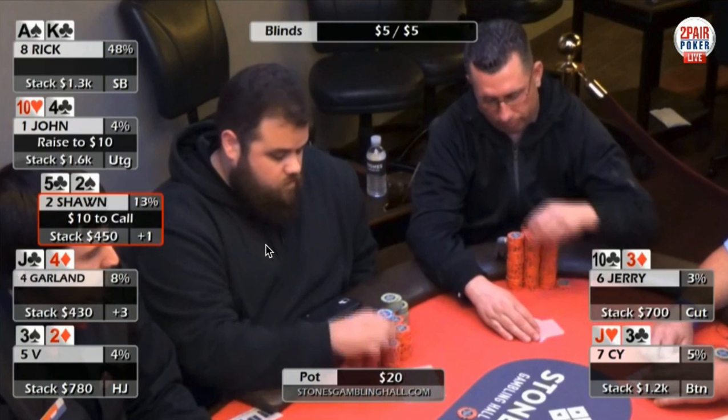We're moving on to our next hand from a 5-5 game, but they're playing it with a straddle — so it's effectively 5-5-10 with shorter stacks. I was considering blurring out one of the hands, but this hand was so unbelievable from both sides in terms of value that I wanted to keep them both open and look at both perspectives.